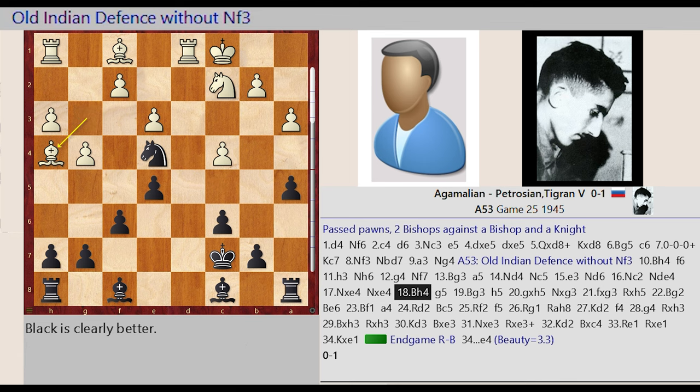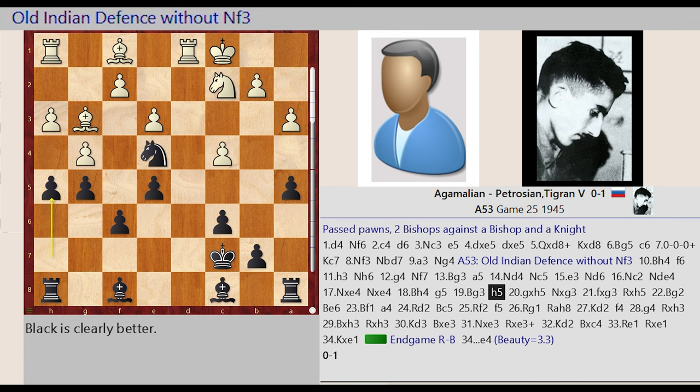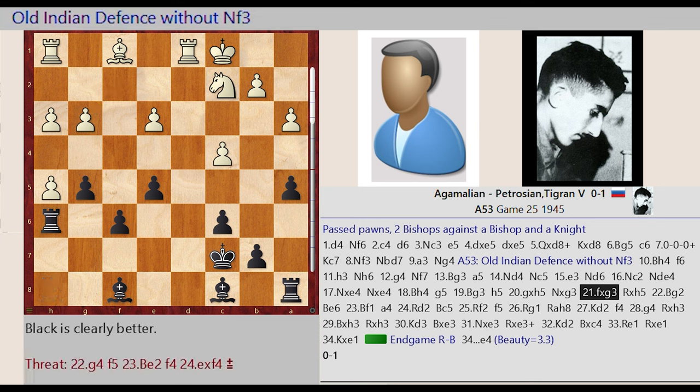Knight C5 captures E4, Bishop G3 H4, G7 G5, Bishop H4 G3, H7 H5, G4 captures H5, Knight E4 captures G3, F2 captures G3.